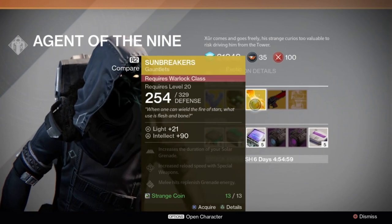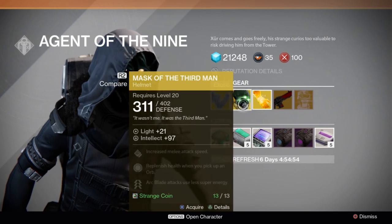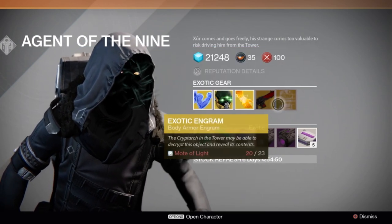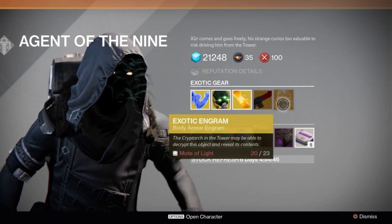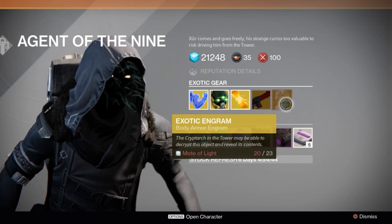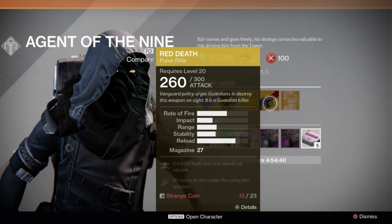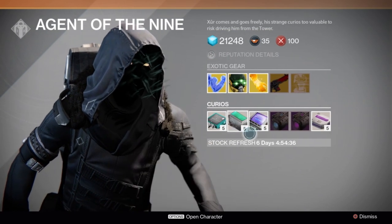So now you know what to use them for — where do you get them? It's a little bit similar to the motes of light in that there is no surefire way to farm for Strange Coins. You can get them as a mission reward, rewards from the Crucible, rewards for doing public events, and from deciphering rare or higher engrams. It is just seemingly random when they drop. I'm fairly sure you get a couple of Strange Coins when you open the Golden Chest as well, so make sure you do that.